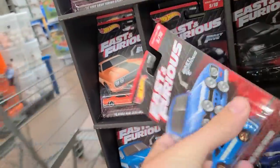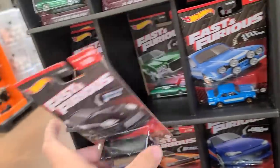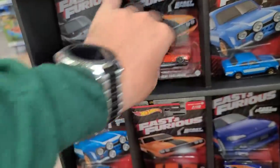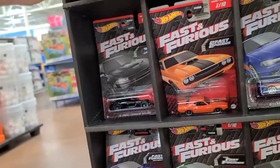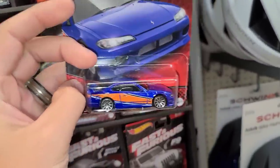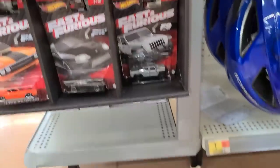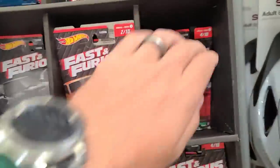We have Fast and Furious 6 — the Ford Escort RS 1600 and of course the Supra. I'm shaking because that's an awesome car. These are super hard to find; when they come out they just empty out. Look at this — the Nissan Silvia S15! There's two of those over here along with another Supra.